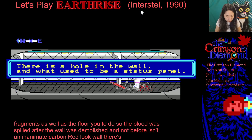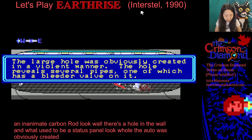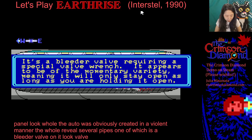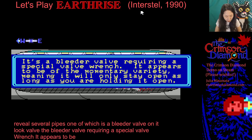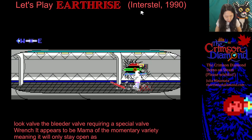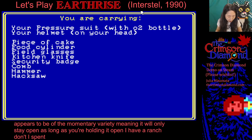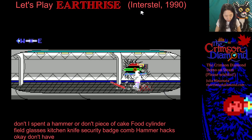There's a hole in the wall and what used to be a status panel. The large hole was obviously created in a violent manner. The hole reveals several pipes, one of which has a bleeder valve on it. It's a bleeder valve requiring a special valve wrench. It appears to be of the momentary variety, meaning it will only stay open as long as you're holding it open. I have a wrench, don't I? A hammer... I don't. Piece of cake, food cylinder, field glasses, kitchen knife, security badge, comb, hammer — no, I don't have what's required.